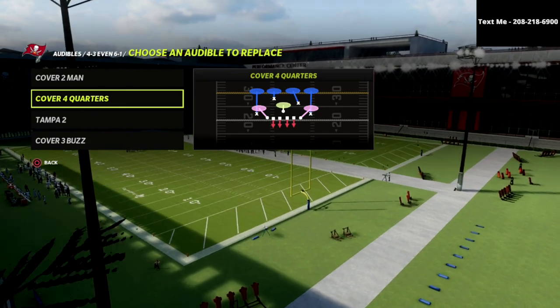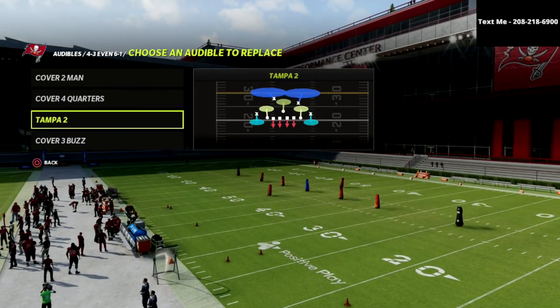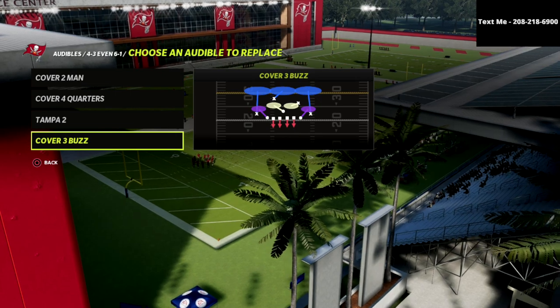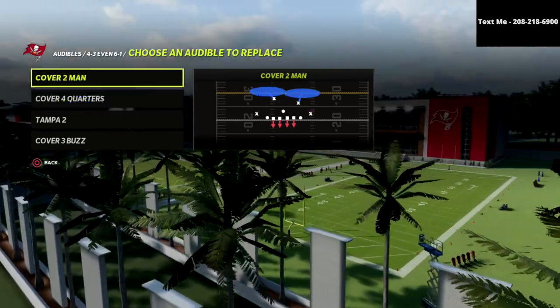You might not think that from a 4-3 set, but this unique defense has match coverage — which everybody knows I'm a big fan of — Tampa 2, and Cover 3 Buzz. Cover 3 Buzz is one of the most underrated defenses in the game; it's really effective for Gun Bunch, but we'll get into more of that in the e-book.